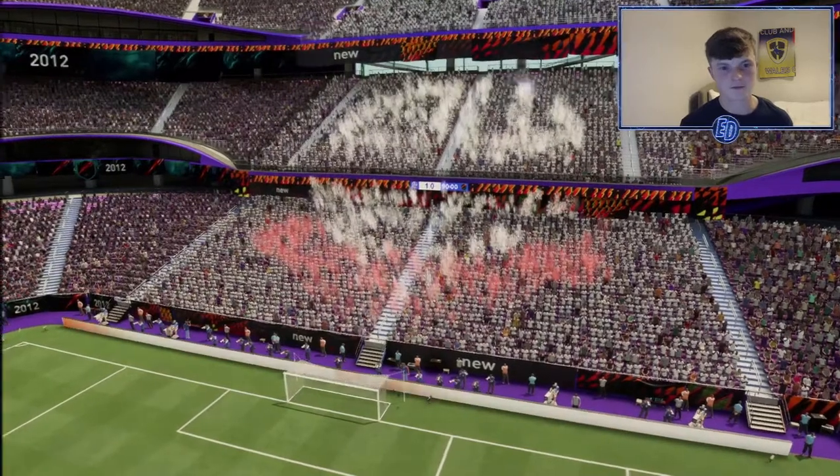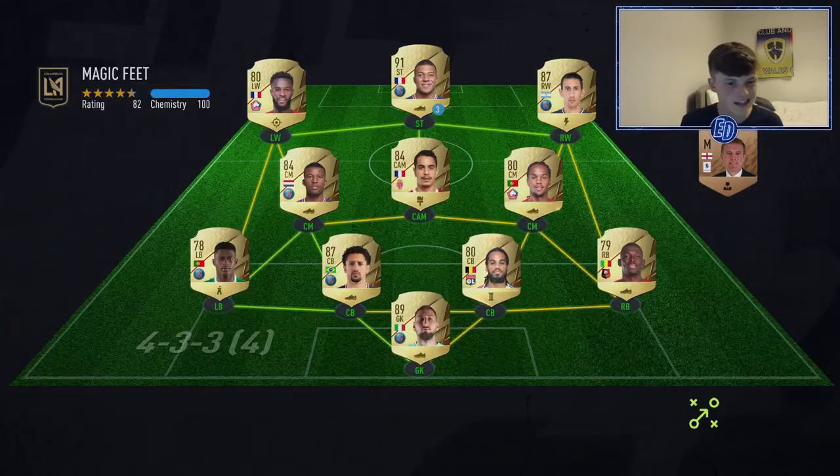Third game with Taliska. The opponent has Marquinhos, Donnarumma, Benzema, Wijnaldum, Mbappe, Di Maria — it's a good team. We're going to have to really grind one out here.